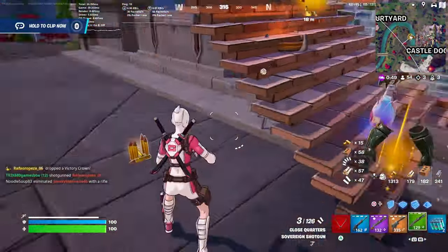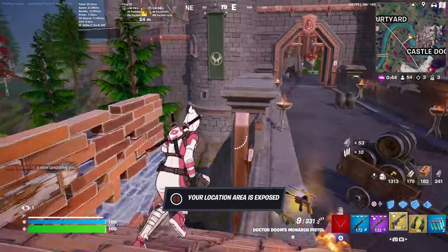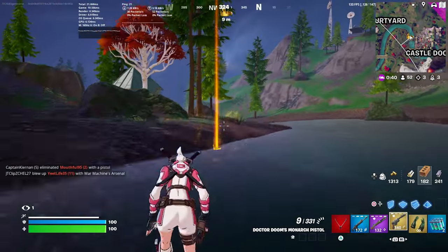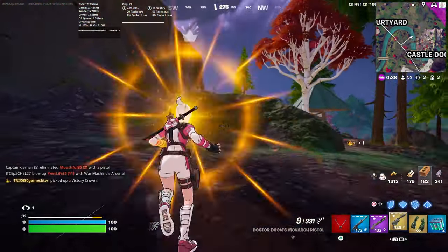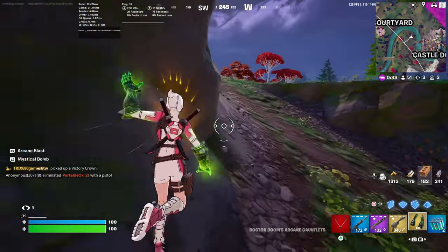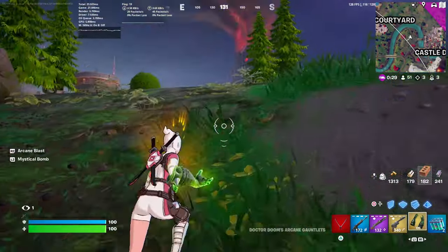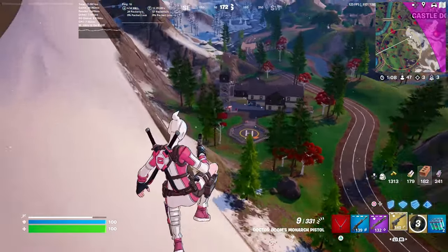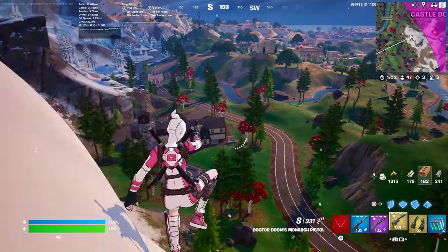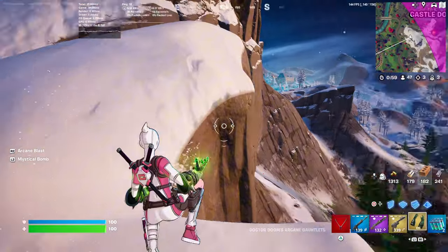Doom's Gloves and the Mythic Monarch Pistol — let's go get this crown! We now have the power of Doctor Doom in our hands. He's running — he knows that he'll die if he faces the power of Doom.